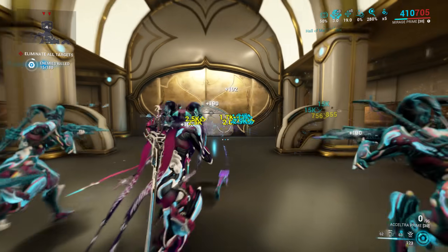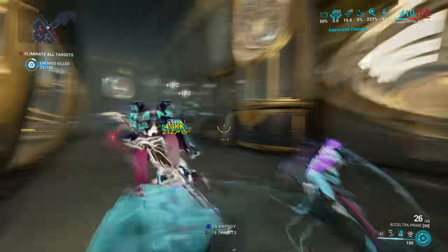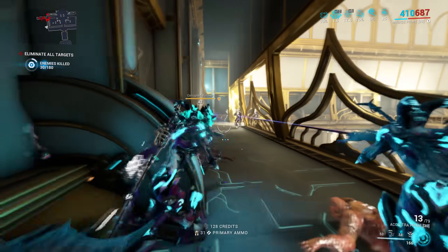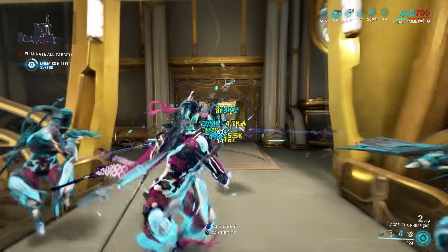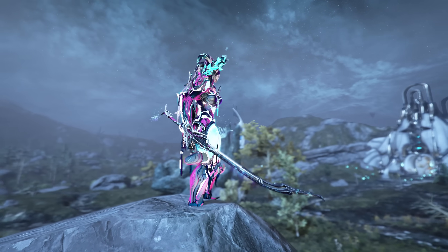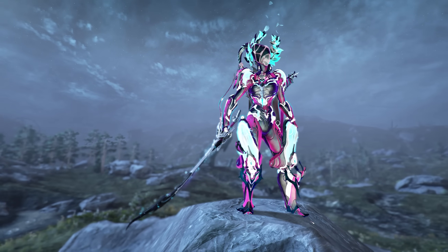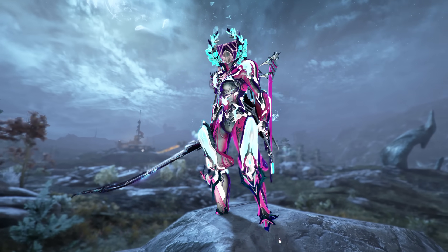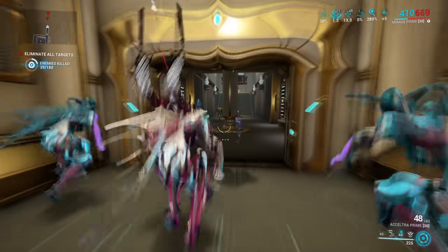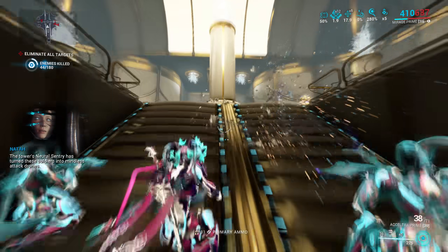There's still some funky stuff that can happen, like if you get set on fire with a heat proc, that will give you maximum illumination. A lot of the cheeky stuff you could do with graphical settings to increase illumination as much as possible doesn't work anymore. Though they also fixed the bad stuff, because some graphical options would actively make Eclipse worse. This was mostly a problem in the Plains of Eidolon during the night for Eidolon hunts, because the moonlight is supposed to be bright enough to give you maximum damage bonus, but with certain graphical settings it wouldn't. You can still notice a slight disparity depending on your graphical settings, but it's very minimal and basically not noticeable.